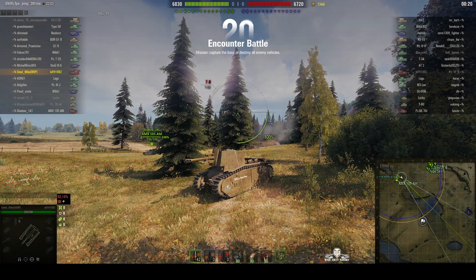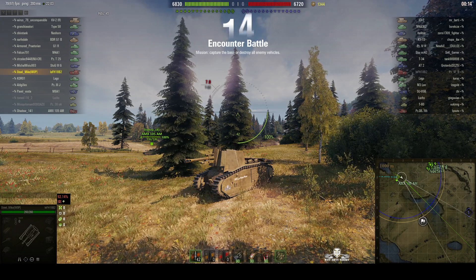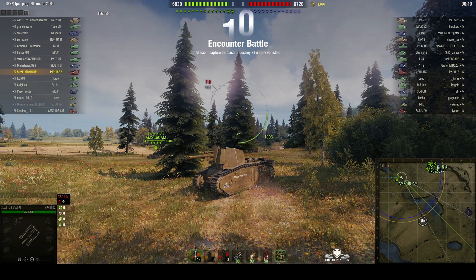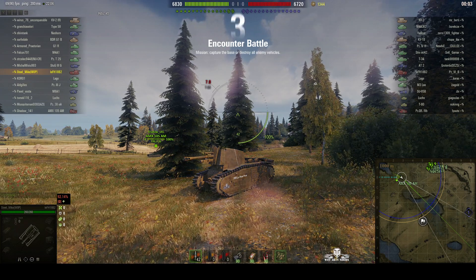Welcome back to WhatRTNibs, the channel of disturbance. This is a 105 LFH 18B2, the French Tier 5 premium SPG, otherwise known as a Leffy, leaf blower, or 'lufufufu' if you happen to be Jingles. This one is located on north spawn of Malinovka and it's under the command of Steel Mike.